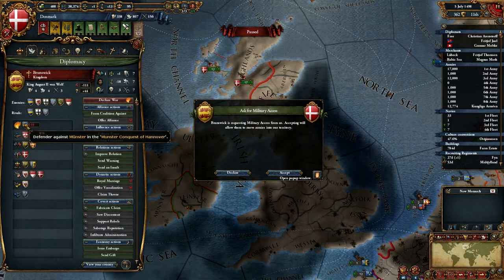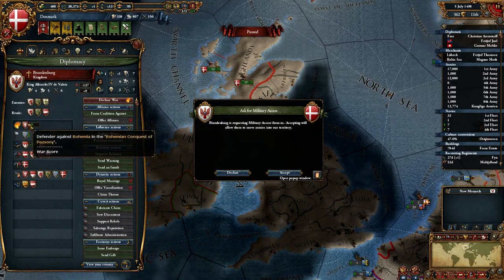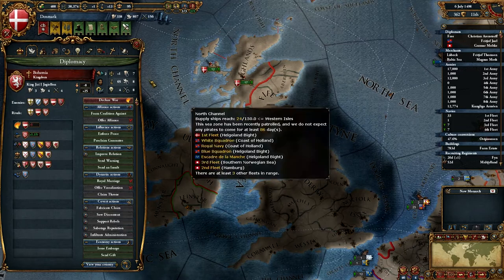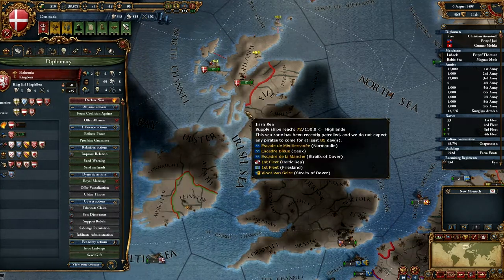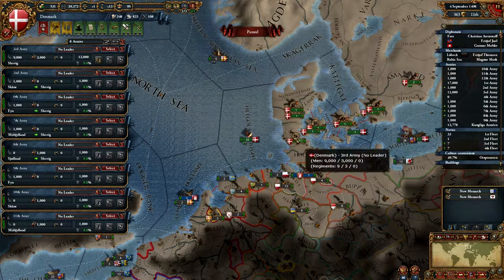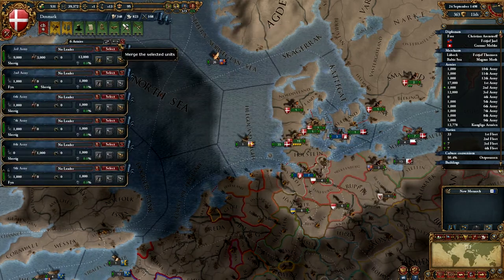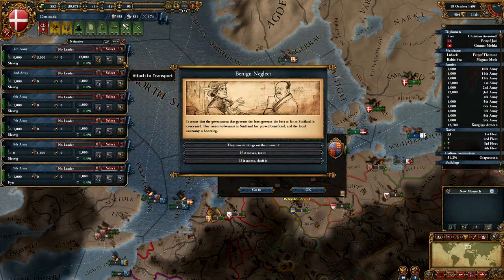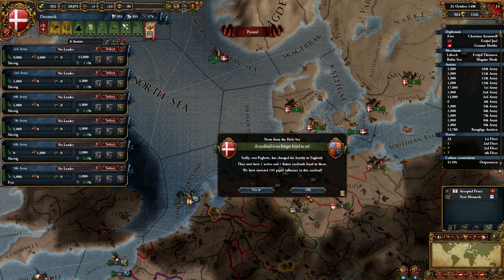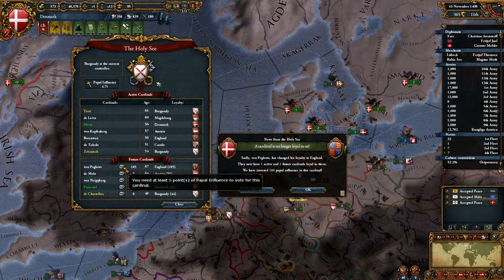Brunswick — who are you at war with now? You're at war with the Monster. Brandenburg, you're at war defending against Bohemia and the Bohemian conquest of Pesoria. And how are these troops joining in here? Local trade, local tax, local manpower — one more month.